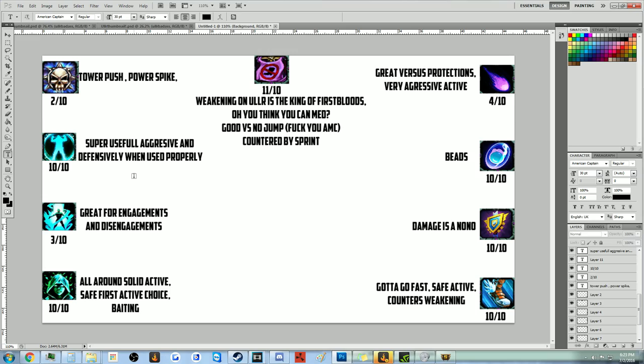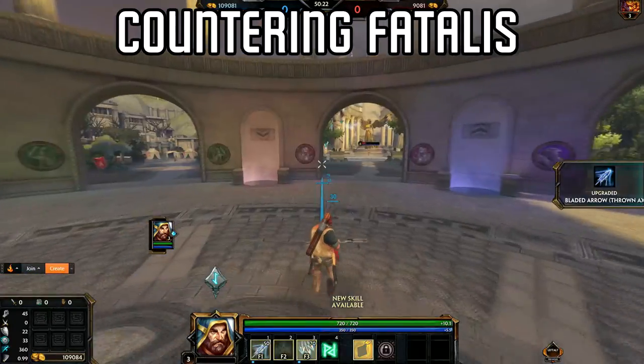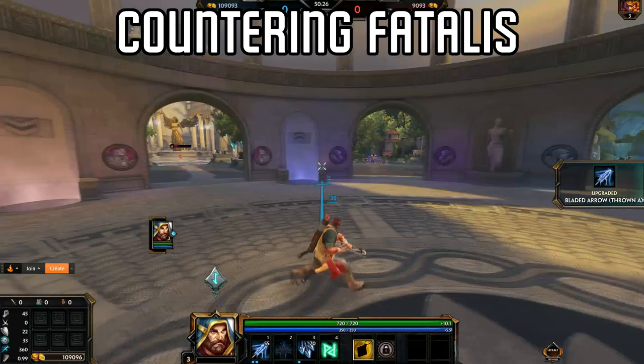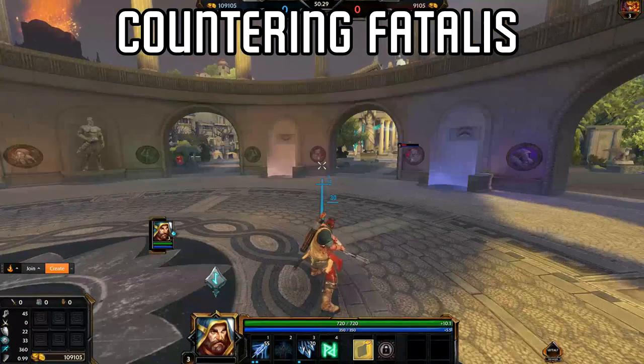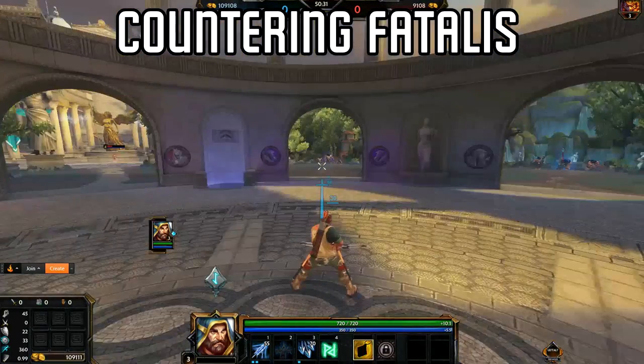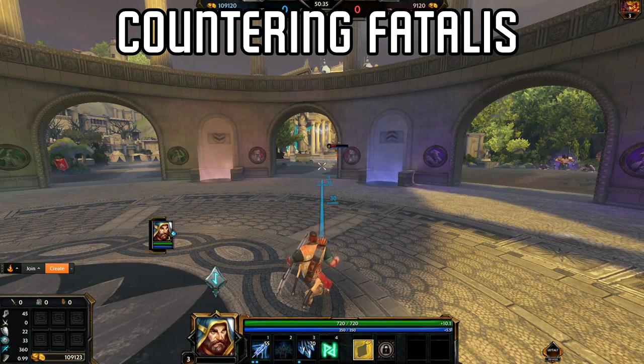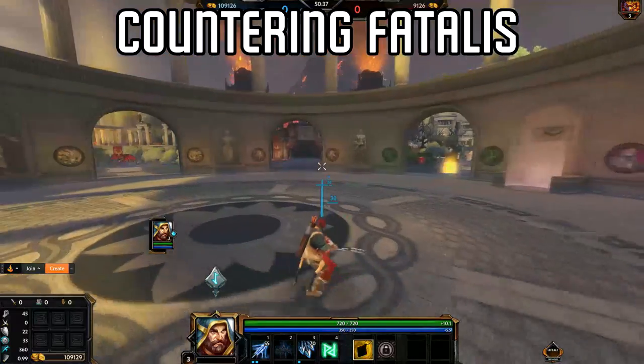In my opinion, Weakening is the best active on Ullr. Now, movement speed is one of the counters to this kind of build I have, because it just makes it harder to hit the abilities. That's why I haven't been playing Ullr much in this Golden Bow meta — everybody can just go Golden Bow, Boots, and Fatalis. That's why Medusa was actually ranked so high on the tier list.